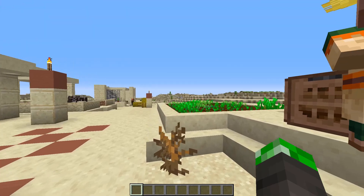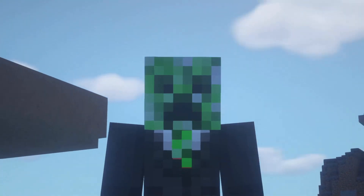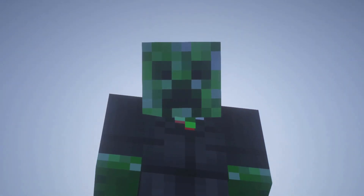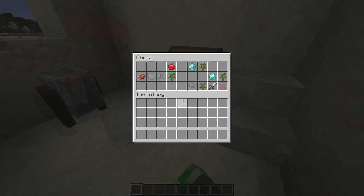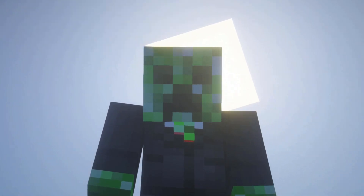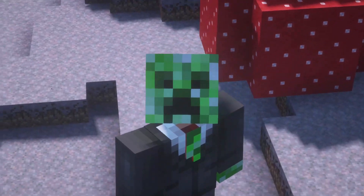If you go to the east of spawn, you can also find another village, this time being a desert one. This desert village has two blacksmiths, and they are really amazing! One will give you a half set of iron, and the other will give you an iron sword and two diamonds! For the people who are playing on this seed, you're gonna be pretty stacked within your first day.